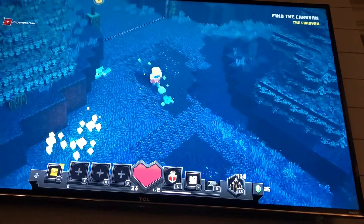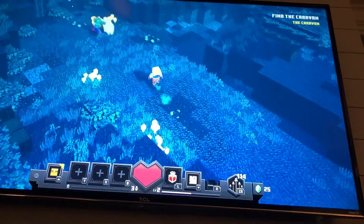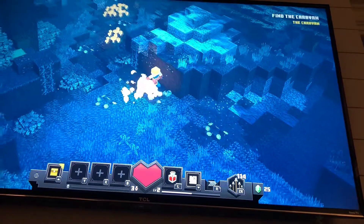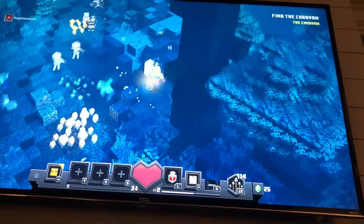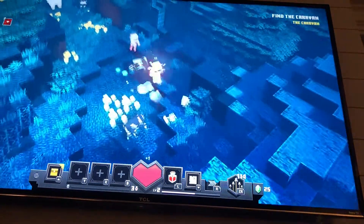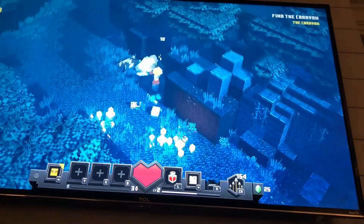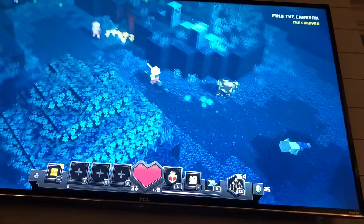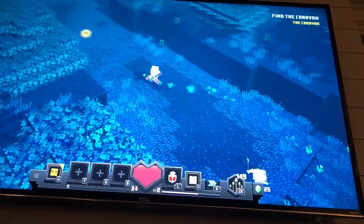Luckily there's an enchantment I got last time - freezing them so they're slower when I hit them. They can take you out with one hit really. On the corner very tiny it says the goal you're trying to do. Sometimes when you kill animals they'll drop something, but not a lot - you see pork, and that sheep dropped pork, and arrows.